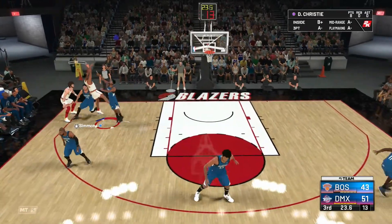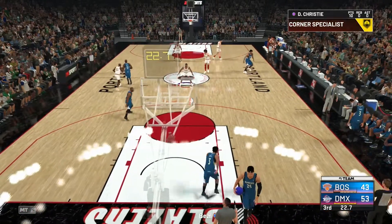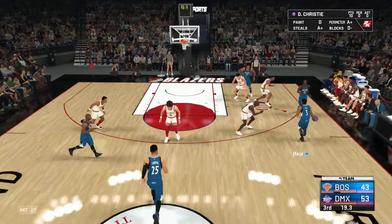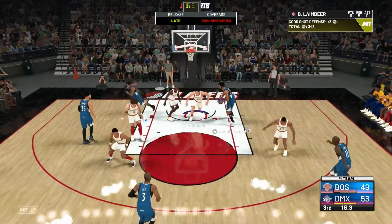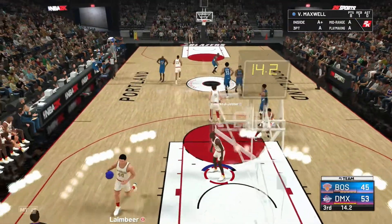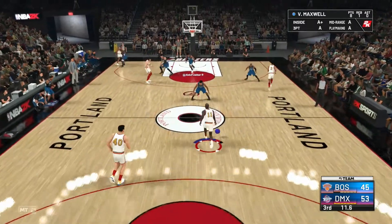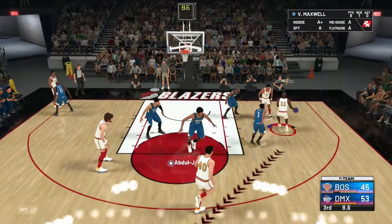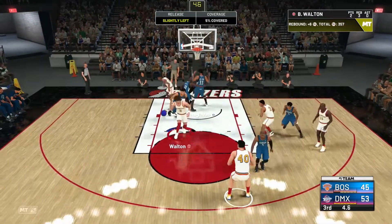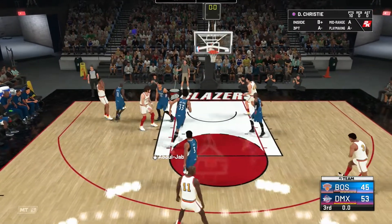Let's see what's up with Doug Christie — he's not terrible. But for the amount of money you'd spend on Doug Christie, you might as well get Mitch Richmond or Alan Houston, since they play the same position, cost around the same, and are significantly better. That said, if you pull him in a pack, use him — he's not terrible. Bill Walton is actually pretty good inside, gets mad boards.